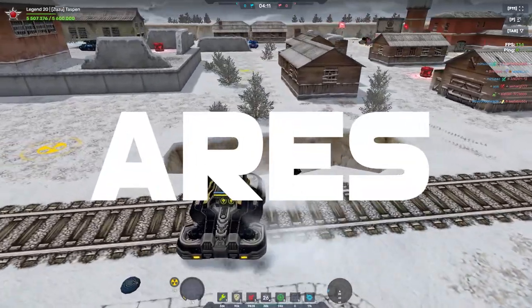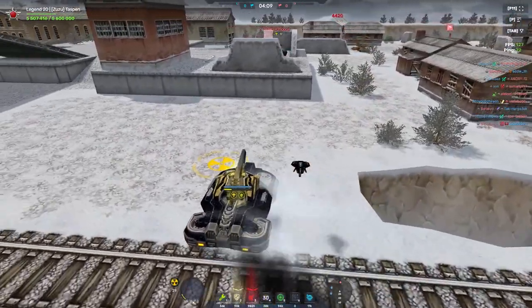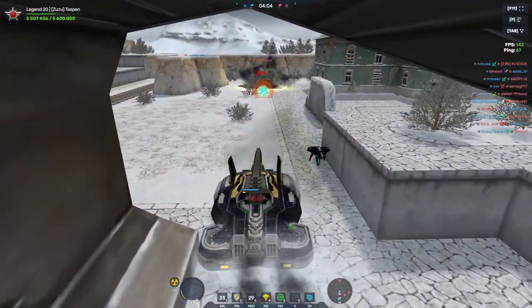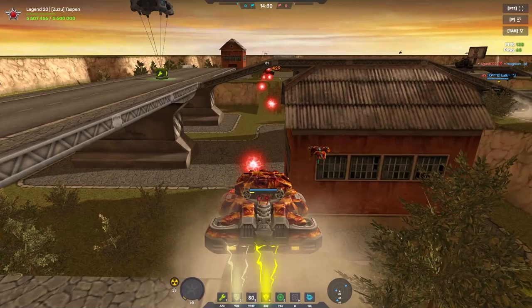So the number 10 spot is going to go to Aries. Now a lot of you guys know this, but I hate using heavy holes. I love to go fast in Tanki Online and when I'm going slow with a null hole, it's already annoying.